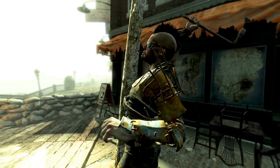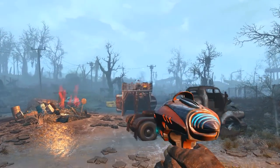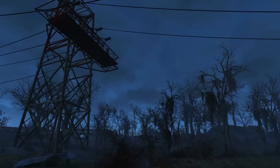Welcome back ladies and gentlemen to Fallout 4. My name's Camel and this video is going to be a walkthrough guide in which I will show you how to acquire the unique energy pistol, namely the alien blaster pistol. You will be wandering the wastelands of Boston and witness something like this.